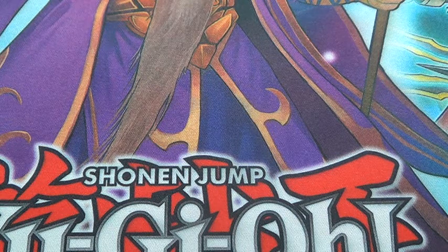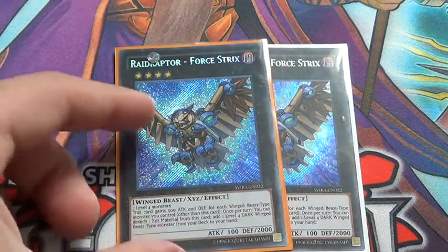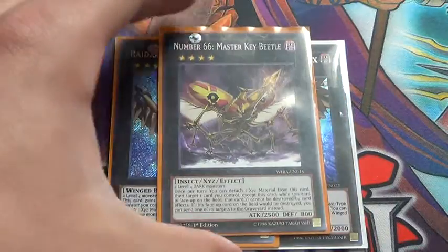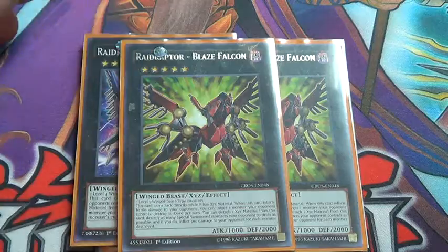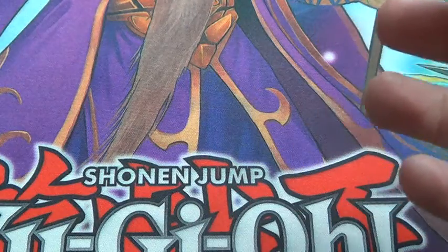And then for the extra deck: Double Force Strix — finally, another one. Master Kibial, Rise Falcon, double Blaze Falcon, Revolution Force, one Silent Can, and then one Karagorian. Yeah, that's basically it for the Raidraptor deck.